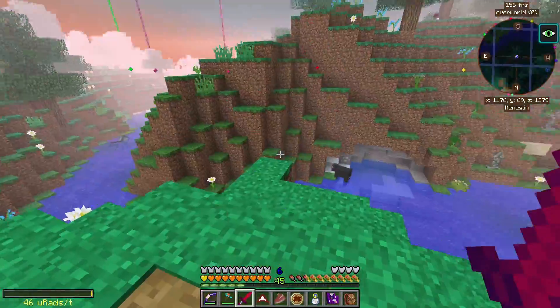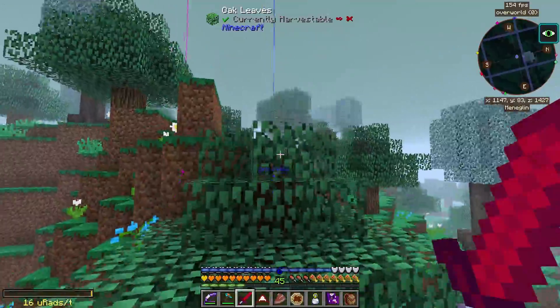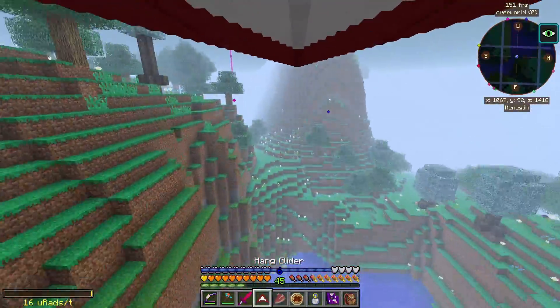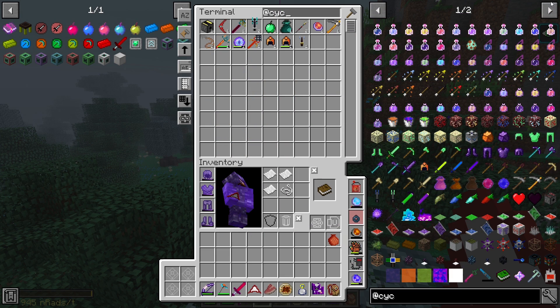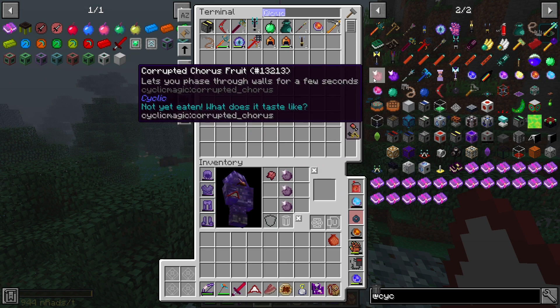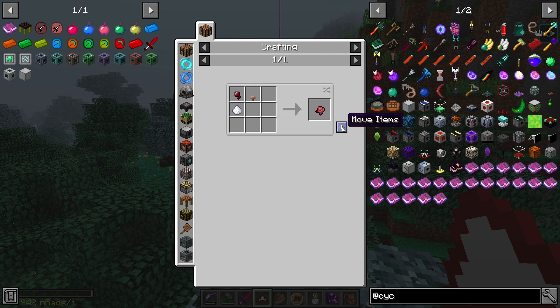Today we're going adventuring again to see what other things lurk in this world. I've adventured quite a bit and found many things, but haven't found everything. There are a few things that can help me adventure - from Cyclic, there's a corrupted chorus fruit. If we make this, it will help us see through walls, and we just need a bit of sugar. Let's make a few of these.